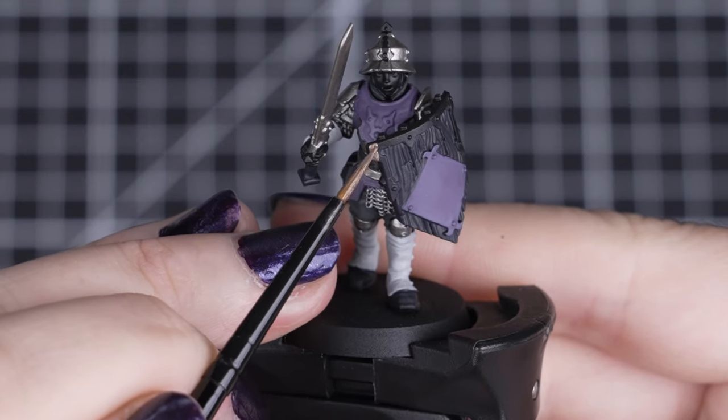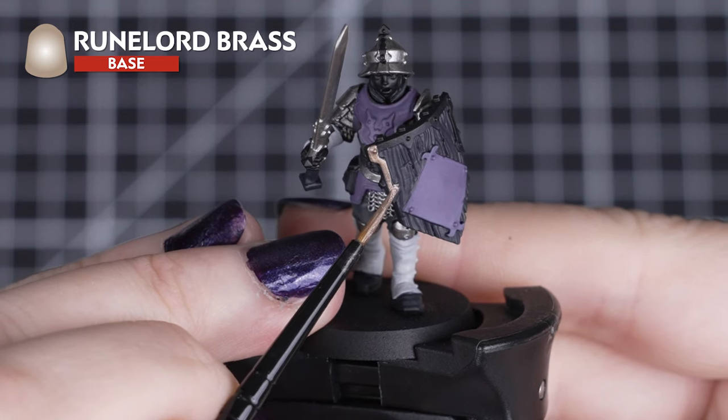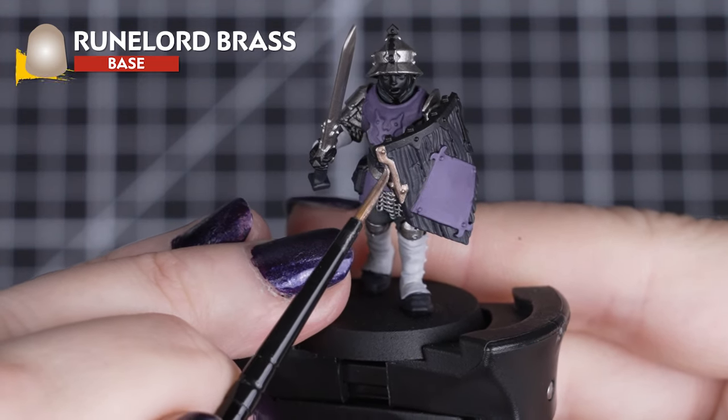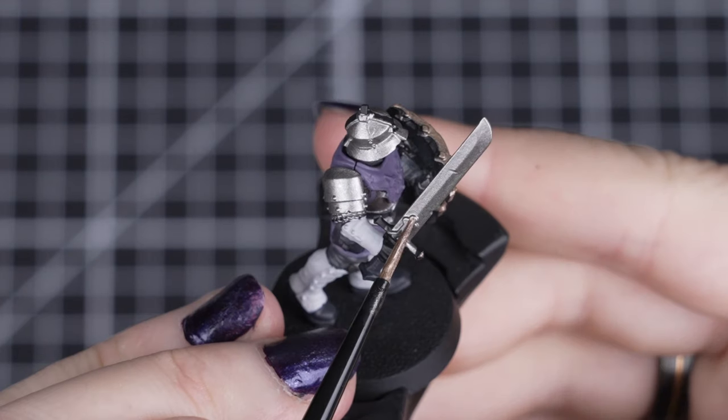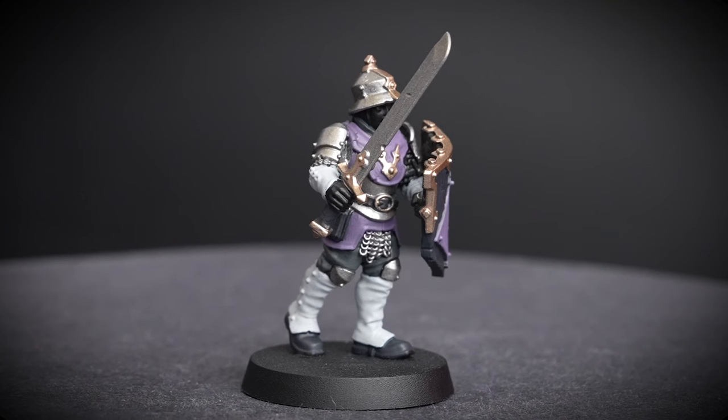Then for our last base coat, we'll be using Roulard Brass for the shield, chest and helmet trim, rivets, buckles and weapon hilts. After you've applied a few thin coats, we'll change our paint water again, as we'll be using a contrast next for our colours.